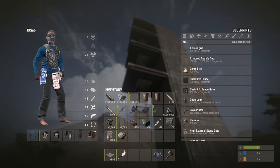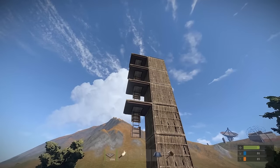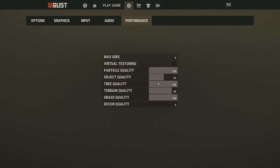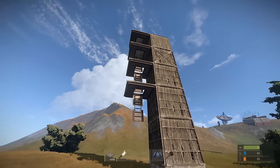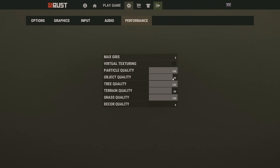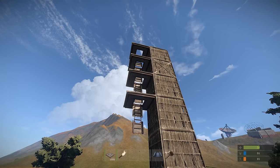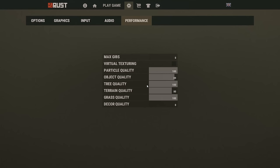Now we're going to take a look at ladder hatches. With ladder hatches, if your object quality is turned down even just a little bit, you can't see through these hatches even if they're open. As you guys can see, I'm raising my object quality right now, and I can see more and more. Even almost maxed out, I still can't see through the top one. So if you guys are playing, make sure you have your object quality turned all the way up. I don't think that this makes a difference in your FPS, at least it doesn't for me, but it might for you, so keep that in mind.